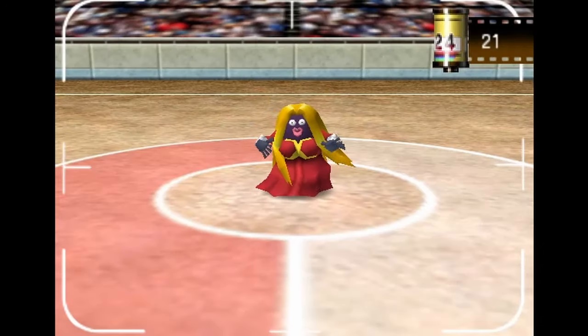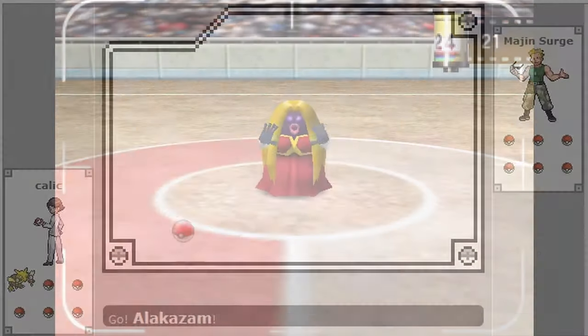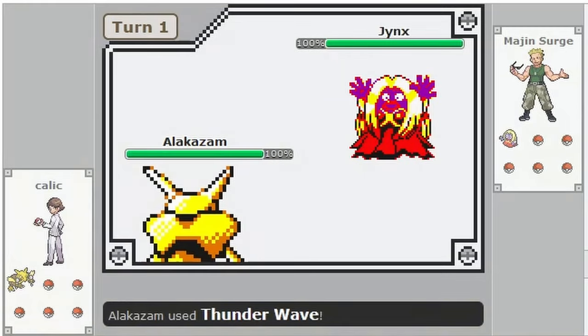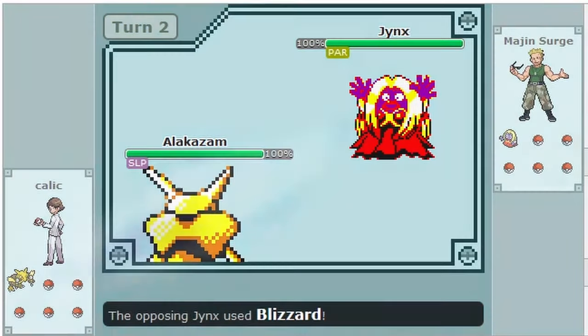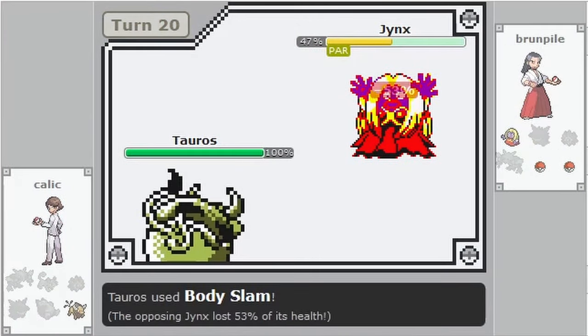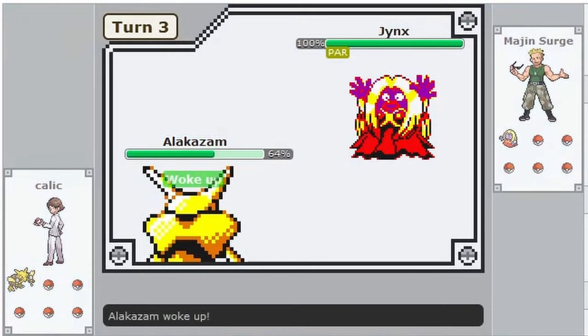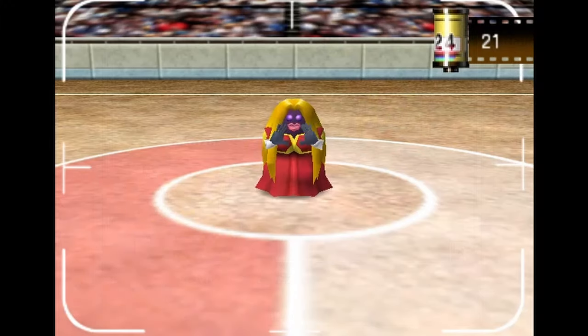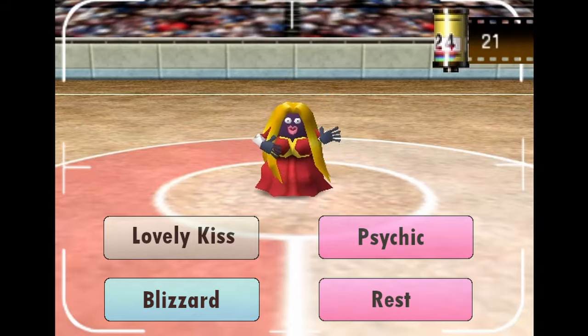Jynx is another great sleep lead — not as fast as Gengar, but with a more accurate sleep move. Gengar's Hypnosis is only 60% accurate, but Jynx's Lovely Kiss is 75% accurate, making Jynx probably the most consistent sleep lead. It can easily stay in against Alakazam and Starmie even after getting paralyzed, and can usually use Rest in front of special attackers. Jynx also has Counter to catch people off guard, plus two really strong STAB moves in Blizzard and Psychic. A good Jynx moveset is Lovely Kiss, Psychic, Blizzard, and then either Rest or Counter.